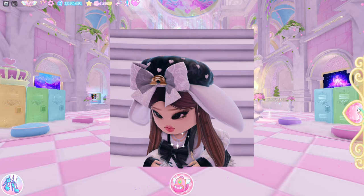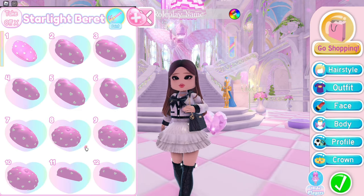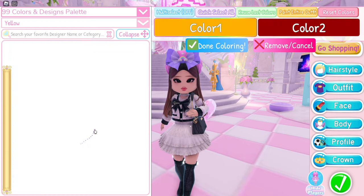Super adorable bunny hat! Use the Starlight beret, toggle 5. Charms or not, it's up to you. And the hair bow, toggle 1. Don't forget the bunny ears.